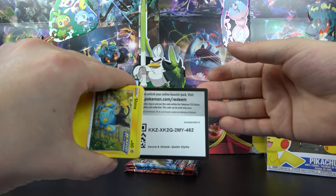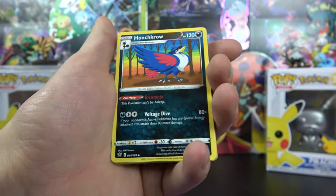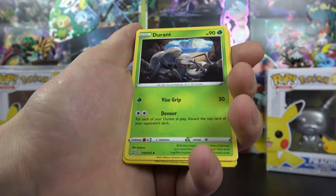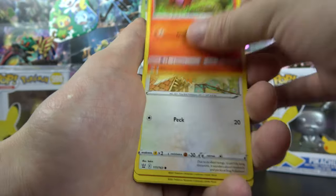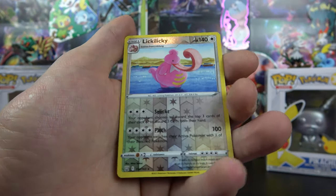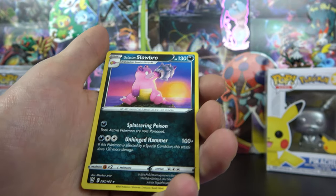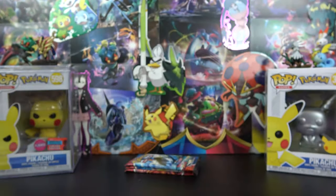We got a code for you. We have a Haunter, Camping Gear, Durant, Shinx, Sizzlipede, Spearow, Onix, Bellsprout, Lickilicky, and a Galarian Slowbro with a steel. Three packs left — let's see what we got.